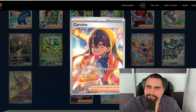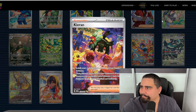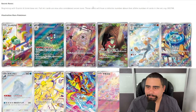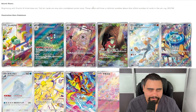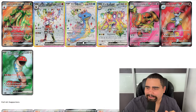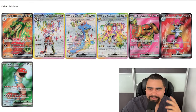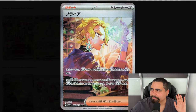Carmine destroys Briar and Lacey any day — same goes for Perrin, and even Kieran can probably solo both of them. But wait — Stellar Crown has Bulbasaur and Squirtle illustration rares! I mean, it's not like we can get Bulbasaur and Squirtle anywhere else — there's no Bulbasaur or Squirtle illustration rare anywhere else. Oh wait. I hope I didn't destroy the hype for Stellar Crown because it is a colorful set. I'm still a fan of the Lapras full art — I just feel so betrayed that I didn't get an SIR.